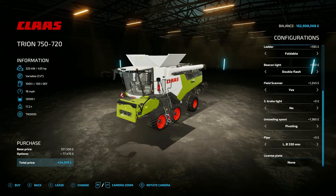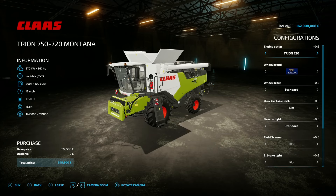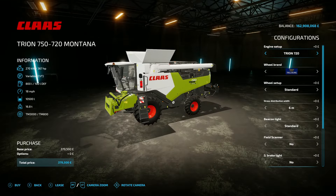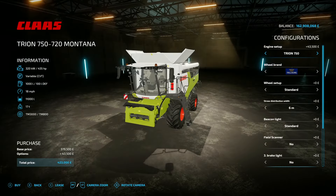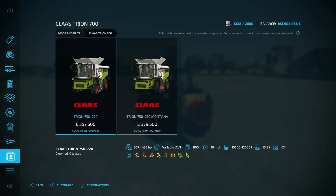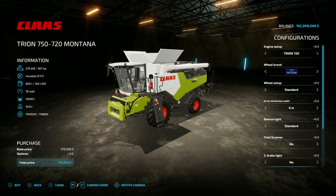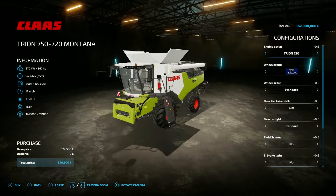The second harvester in the pack is a Montana Special Edition, which is a bit strange because it's essentially the same machine. The maximum grain tank is 11,000 litres — actually 1,000 less than the standard at its maximum. It also costs more at 379,500, with the same engine outputs. I'm not sure why you'd go for the special edition unless you're from Montana and want one from your hometown, but it does look good.